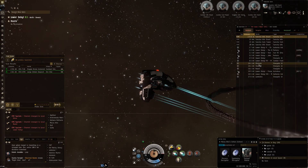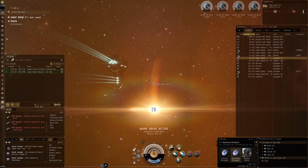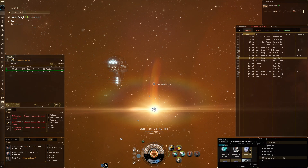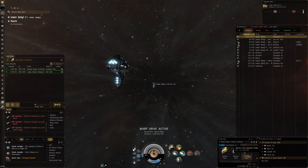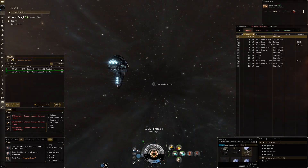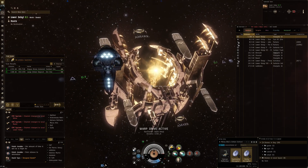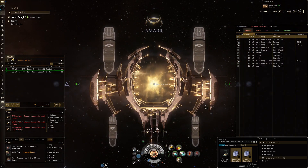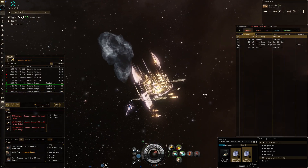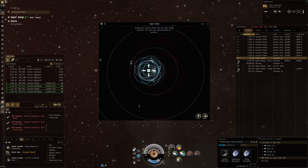I'm not sure if you guys share this experience, but definitely put it in the comments whether it's worth going after these data sites in Hi-Sec. From my perspective it is — it's a pretty steady stream. A lot of people completely skip those and I'm not seeing much competition. With the right fit you can run from shard to shard quite quickly. Relic sites are still absolutely terrible — salvage is worth a little bit more these days but you're not getting containers worth more than a million.